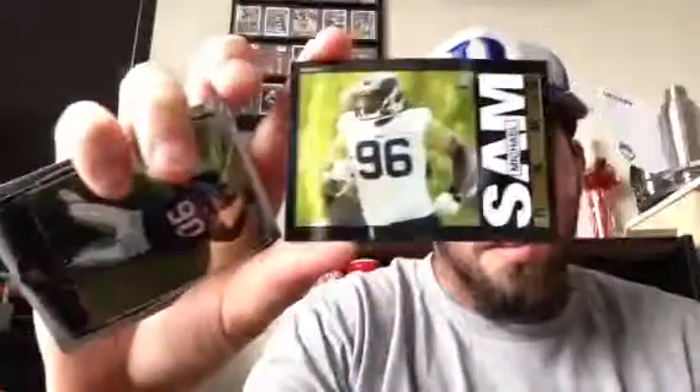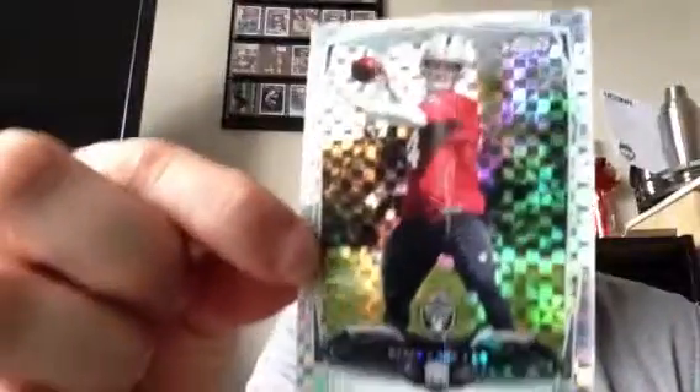Jadeveon Clowney, Michael Sam, insert, Brandon Coleman, and DeAndre Hopkins. Damon Williams, Derek Carr Blue out of $1.99 - that's pretty sweet. And right behind it, Derek Carr X-Fractor. Pretty sweet pack right there. And a Torrey Smith. Can't complain about that one.